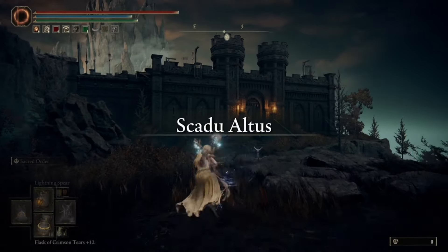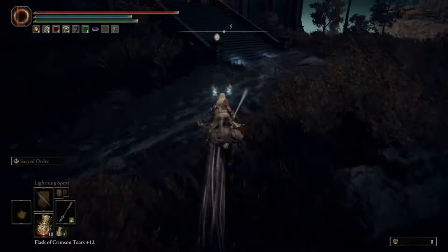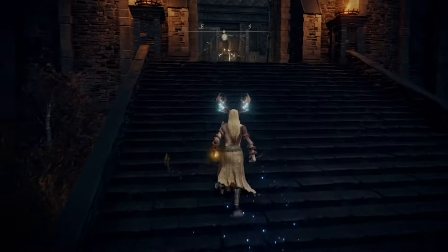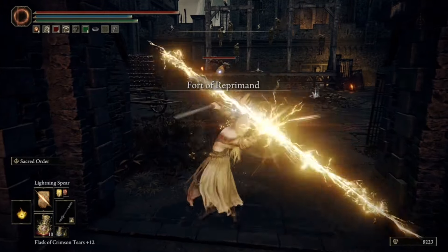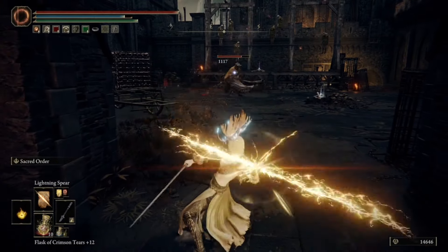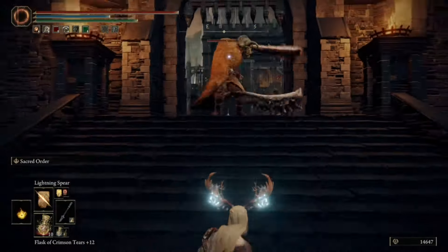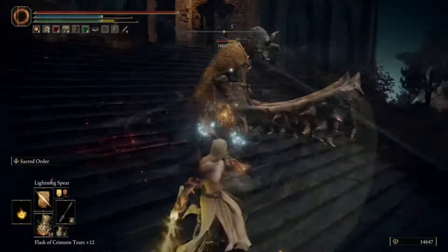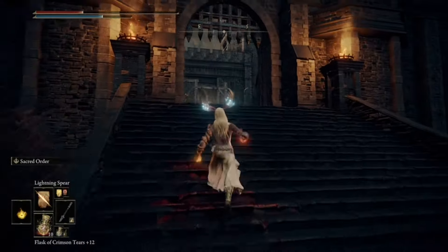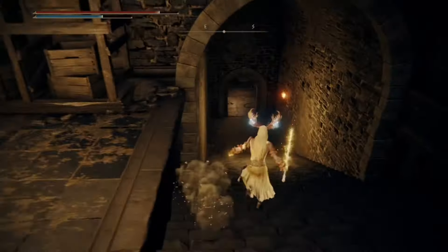Hello everybody, in this video I'll be showing you how to get through the Fort of Reprimand. It's quite easy and quite a small fort, so let's get started. At the place outside, right around to the fort, there will be a lesser omen killer at the main gate. You can either kill him or run past him — either way, he doesn't drop anything when killed.